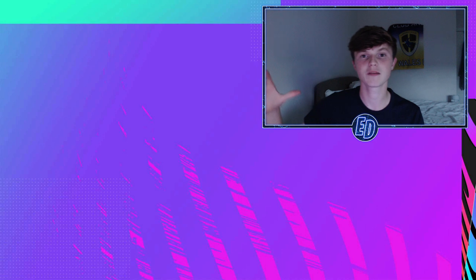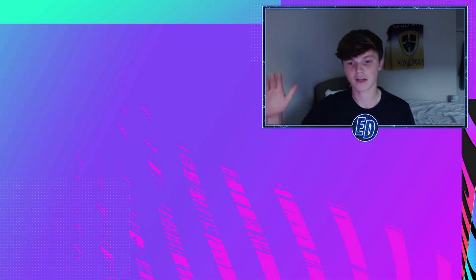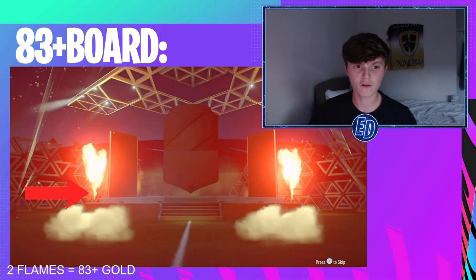The first one is a gold rare — everything below 83. The first method is the flares: orange flares and flames come out of the screen for 83 and above. So if you don't have flares by this point, you know it's going to be a gold rare. If there are no flames coming out, you're getting a gold rare.